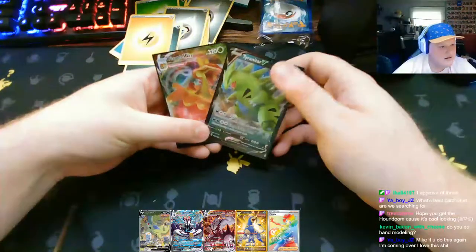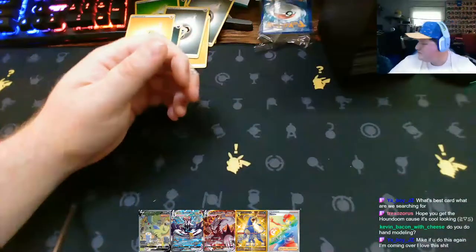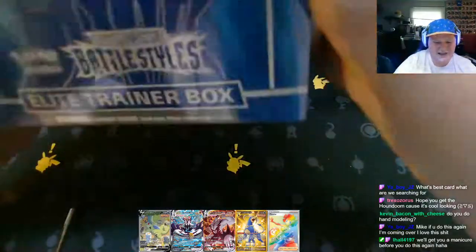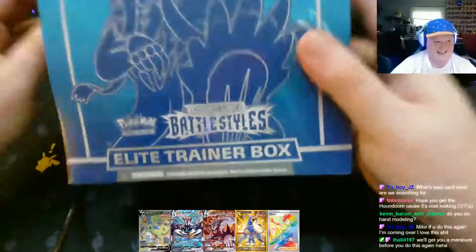VMAX Flapple - pretty great! That was the end of that ETB - not bad. We just pulled these two. I'll take it, I'm not upset. Let's move on to the next one. I need to stop biting my nails. We have our blue Elite Trainer Box this time - they were both different, the sleeves in them are different so I needed the other sleeves obviously. Everything else is going to be the exact same but the sleeves are different.